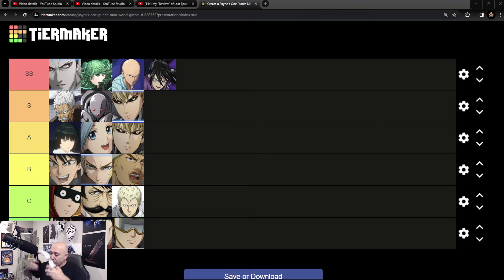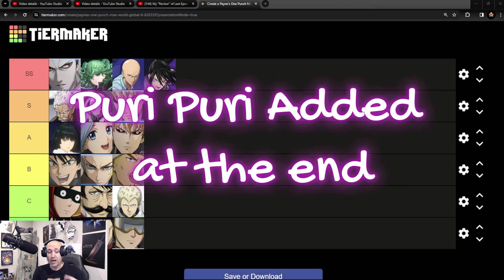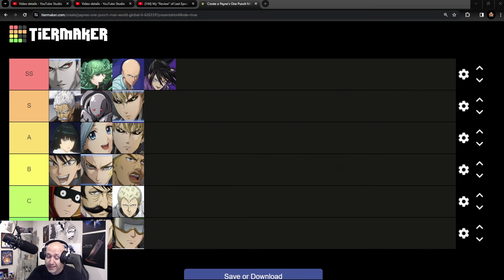Welcome back to another One Punch Man World video. We're going to be doing an updated tier list for this month, before Atomic Samurai drops. I want to make sure we've got everything aligned and in better order now that I've had a chance to hit level 70. I was basing a lot of this from beta, but now I have more experience with the global version, so things are going to look a little different.